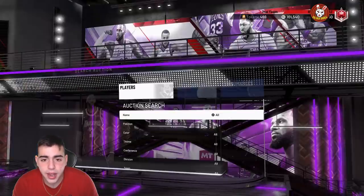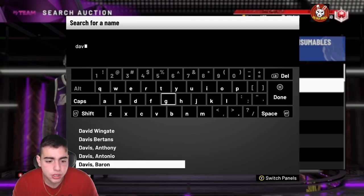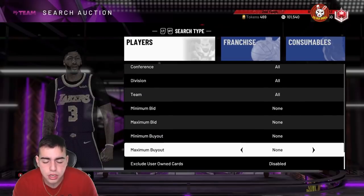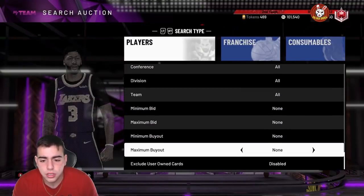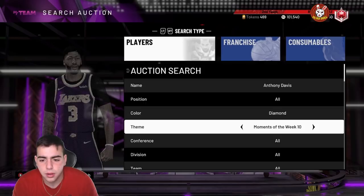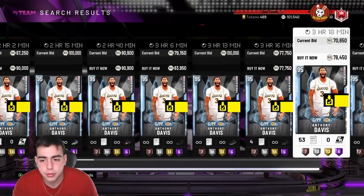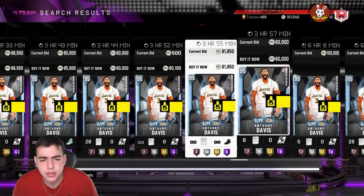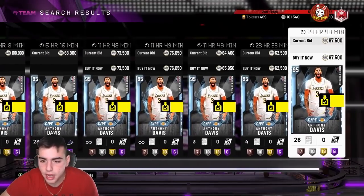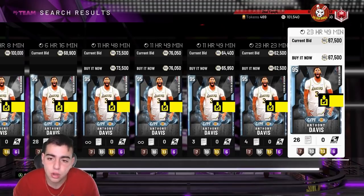Every single card I can safely say I'm gonna make profit off. I got AD for 50k with a diamond contract, so that's a dub. Let's check his price — it's Moments of the Week 6. Going for 90k, 83k, 77k, 66k. I have a diamond contract, so at 60k I got mine for 50k — I'm gonna make about 10k to 20k off this card alone.